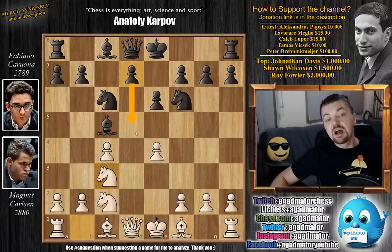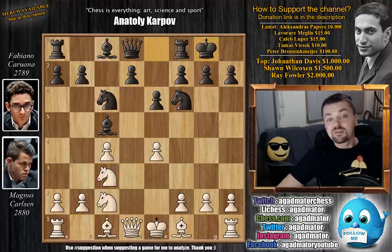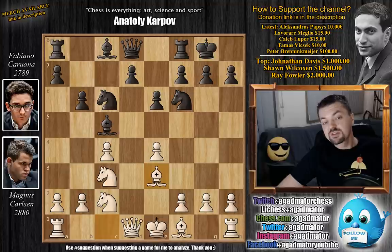Carlsen basically says: you are not pushing d5 in this game, and I'm perfectly satisfied with the draw. If you draw this game against me, I am world champion. We have castles by Caruana, bishop to e3, offering a trade of bishops.